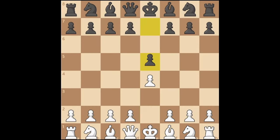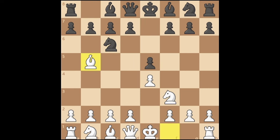This is a chess game played by two famous players, Bobby Fischer and his rival Spassky. Here, Bobby is white. He plays the Ruy Lopez, his favorite opening.